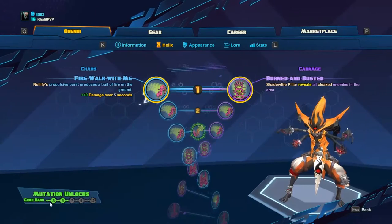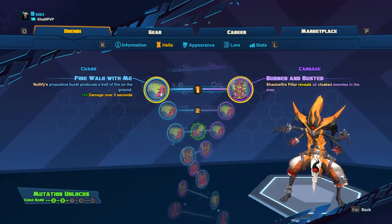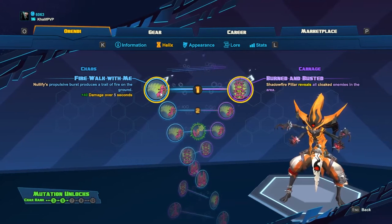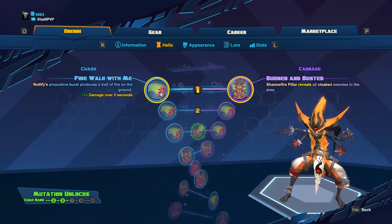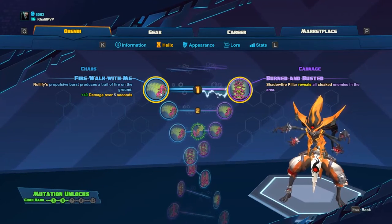The first thing that Battleborn needs to improve is its mutated skills. What I mean is essentially when you level up to 3, 5, 7, 9, and 12 you get an extra skill that you can mutate into. In my opinion, from the skills I've unlocked so far, most of the mutated skills are very subpar. If they're not subpar, they're sandwiched between two options that are much better than the mutated options.